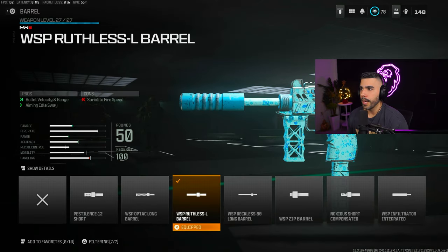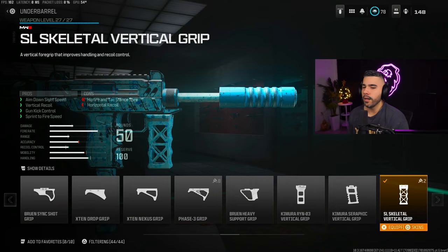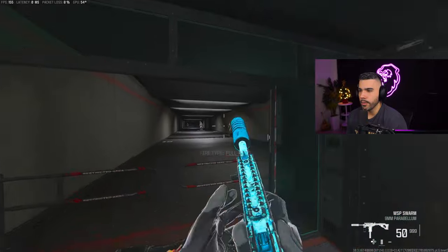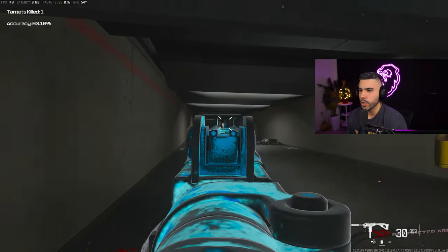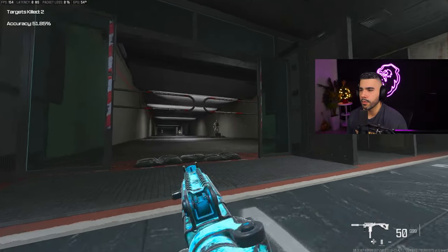We got the Ruthless Barrel for a good increase in bullet velocity. We got the Shadow Strike Suppressor — this is huge because it gives you undetectable by radar, so your red dots won't appear on the minimap, and there are no cons to it. In Warzone, red dots are back, so having a suppressor can be very important. We got the Skeletal Vertical Grip Underbarrel, the 50-round mag because this thing runs through ammo at a high fire rate, and the Fortress Stock. With these attachments it can shoot pretty straight, though it still has a little kick. This gun is very dominant up close, and that's what you want to aim for.